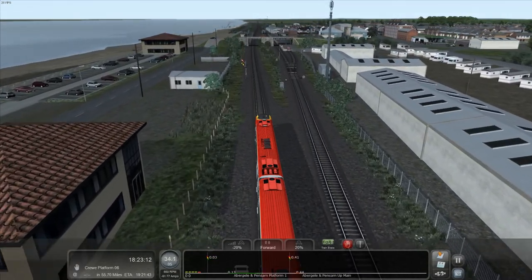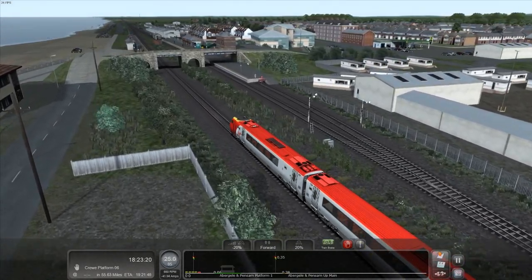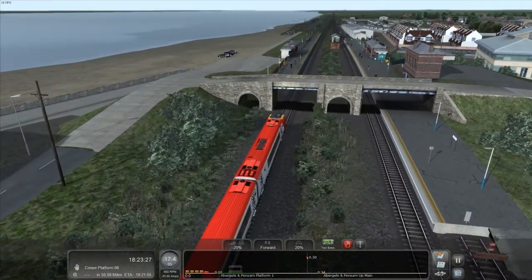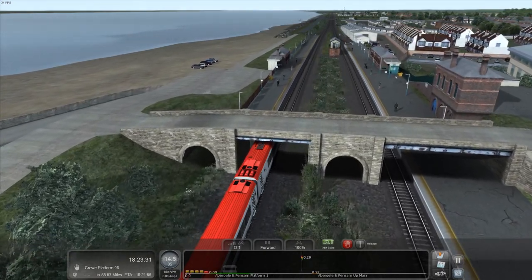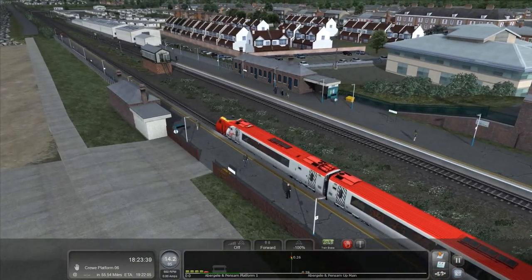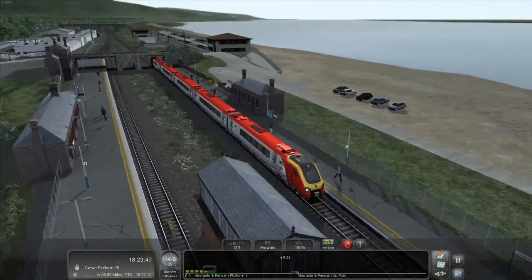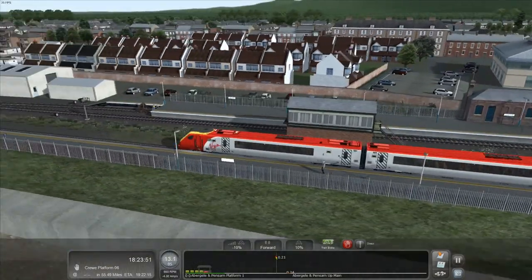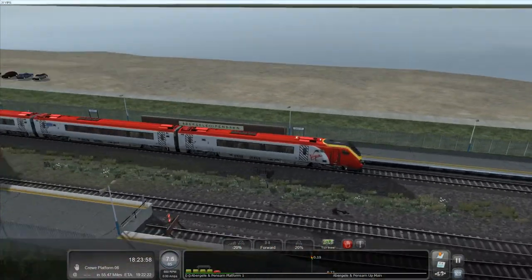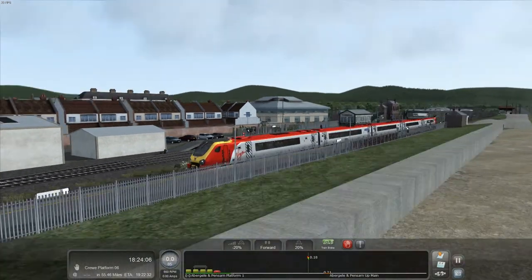We're coming up to Abergele & Pensarn — I need to brake a little bit more. This is a nice little place. I assume that building is some kind of leisure centre or city hall. There's a nice little beach on the left. Let's give 10% brake to stop us about right. I think I've missed the stop actually — that's where we were meant to stop, for four and five cars. Oh well, we overshot — nothing major. Let the passengers embark and let's go.